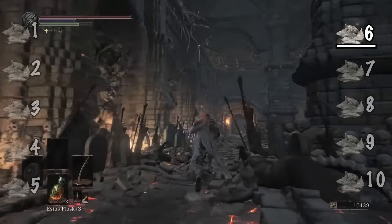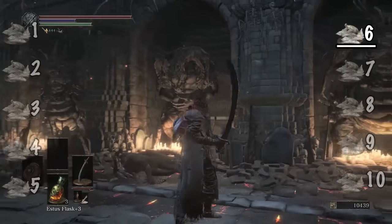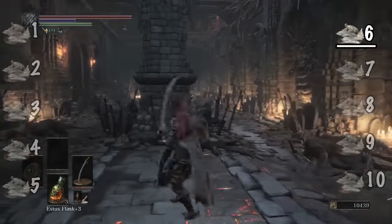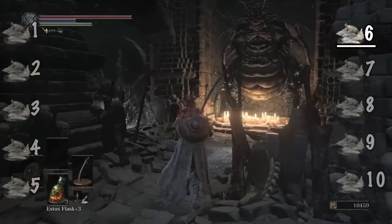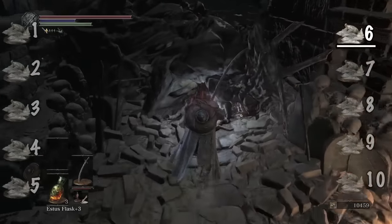Near the Old King's Antechamber bonfire at the Smouldering Lake, there's a large room with various statues of the Dark Souls 1 Taurus and Stray Demons. At the end of the room, on the far left side, next to a stone Stray Demon, you'll find an Undead Bone Shard.